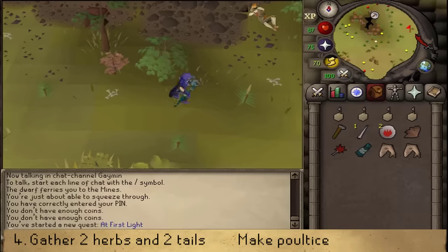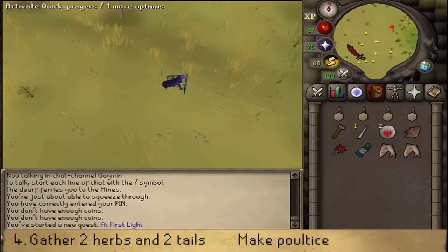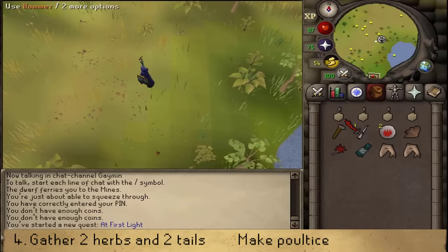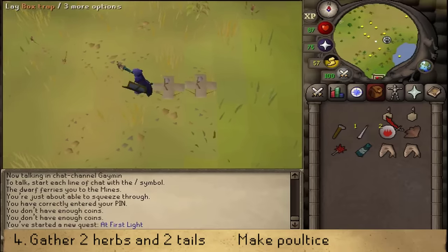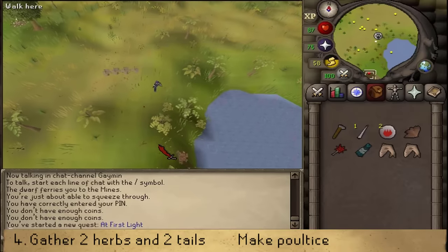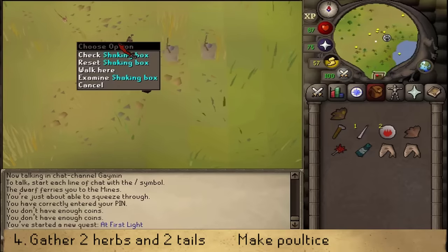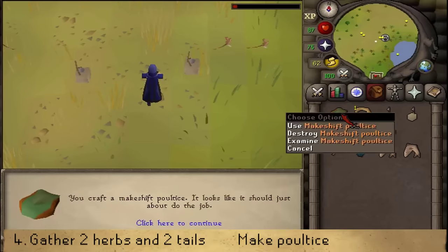Next, continue east and keep going east until you see an oasis. Keep running east until you hit some water. Once we've reached the water, we're going to be laying a couple of box traps — this depends on your hunter level. We're catching ember-tailed jerboas, so lay a couple of box traps; we'll need to catch at least two. While waiting, go east to the water and find another rough-looking brown-red bush to pick your second herb. Then return to the box traps and check two shaking boxes to get two jerboa tails. Use one of them on one of the leaves to make a poultice.